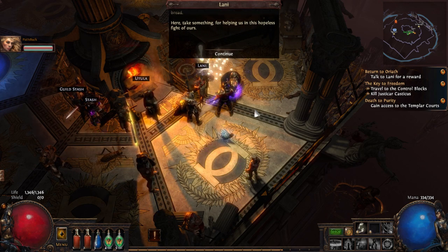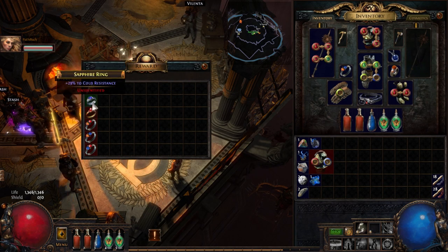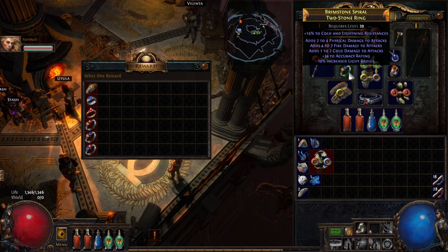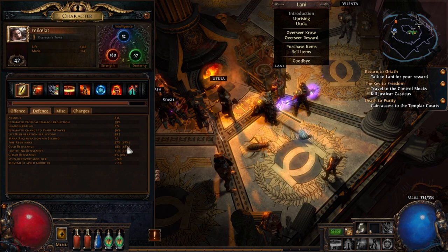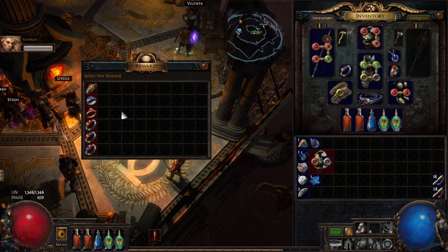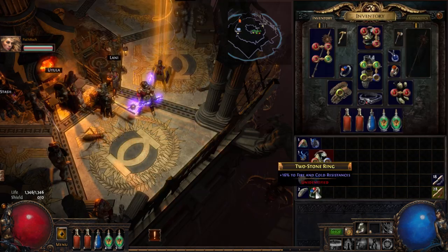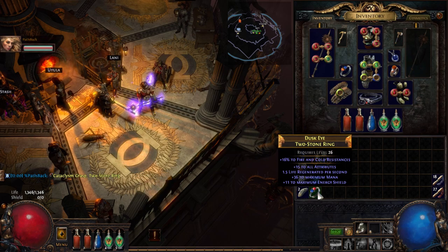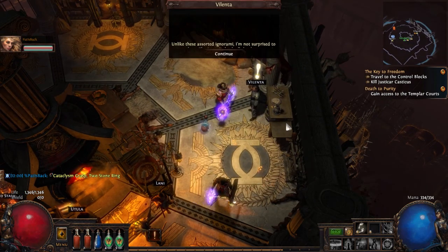We got a ring as a reward. I don't know which one I want - I'll probably get one of the double resist rings. I can get fire and cold, or fire and lightning. I'll do fire and cold. Mine is pretty poor quality though - mine is actually trash too. I'm keeping my other rings.